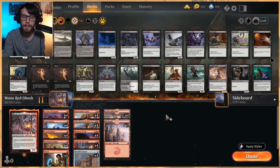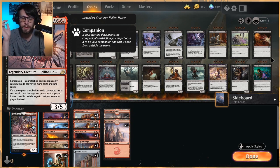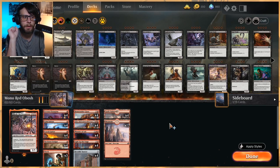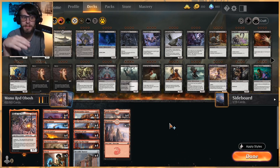The cards that we don't get are really crucial, because Obosh does have the deck stipulation — everything in our list has to have an odd converted mana cost. That means we do not get things like Robber of the Rich, Runaway Steamkin, Rimrock Knight, or Torbran. Those are the big ones — that's a lot of stuff that Mono Red then does not get.